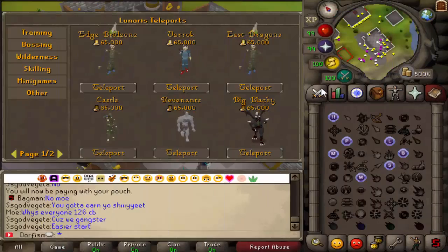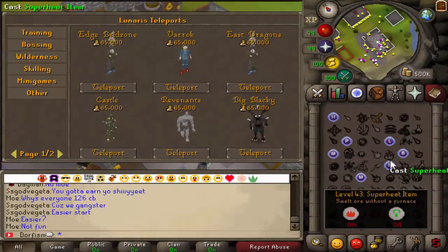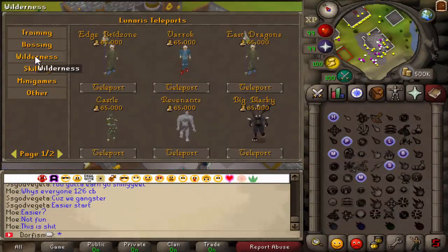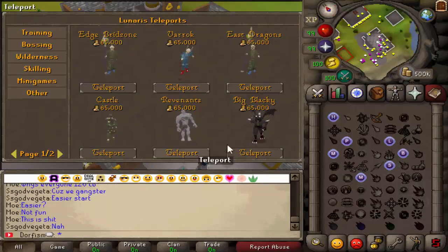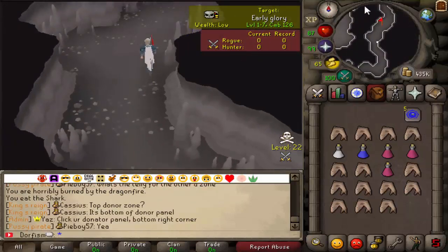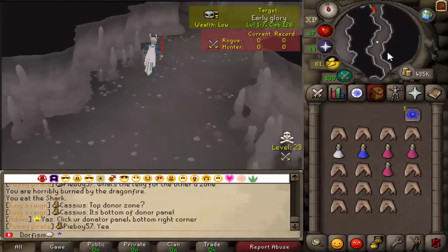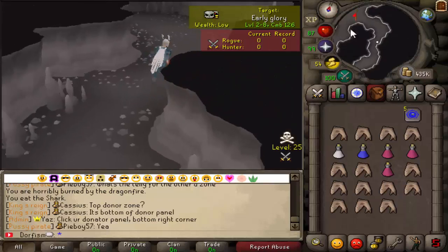The next thing we're going to check out is revenants. I can teleport there by clicking on any of the several different teleports in the mage book, then clicking on Wilderness. It costs 65k to teleport and it drops me at the very southernmost part of the cave. If you've ever been to revenants on Old School, I'm basically all the way at the southern part of that dungeon, so I have to go all the way up before I can find the revenants.